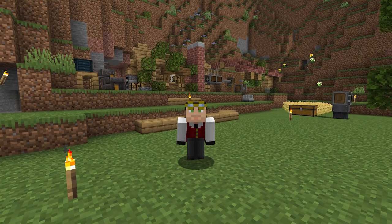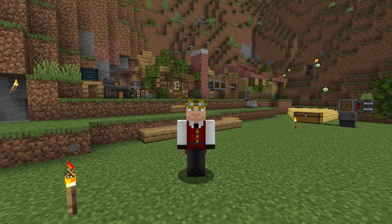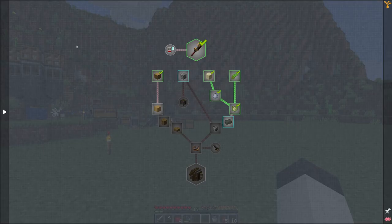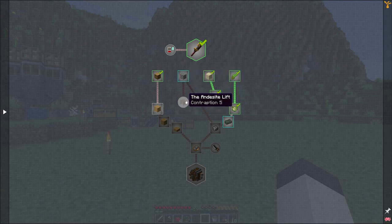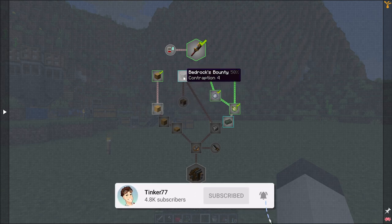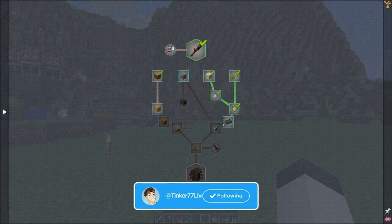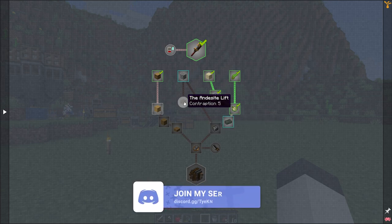Hello everybody, welcome back, this is Tinker 77 and we are back on my Create Above and Beyond world. Today we're going to head down to bedrock. The next contraption we need to make from the quests is the bedrock contraption — basically getting a 'Bedrock's Bounty' which is making the andesite cobble, then lifting that cobble up to the surface, and then making andesite alloy by combining the andesite cobblestone with the algal blocks we made in the last episode.